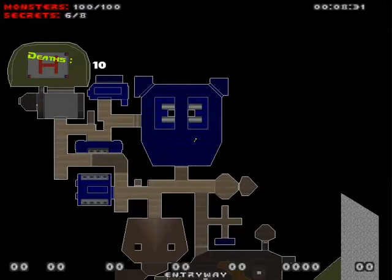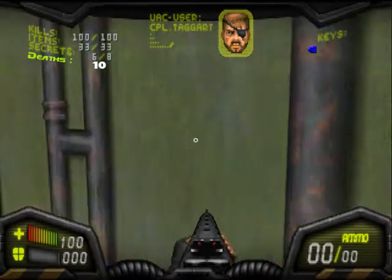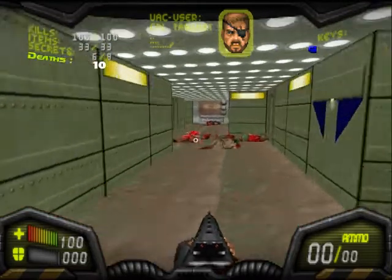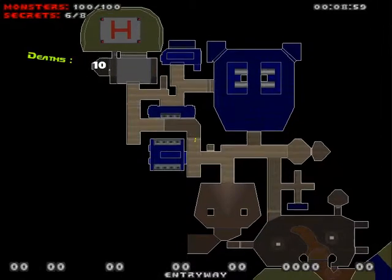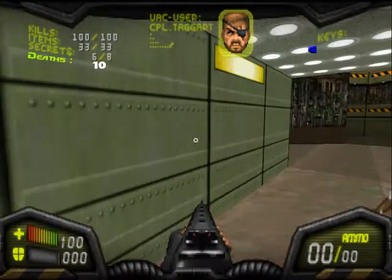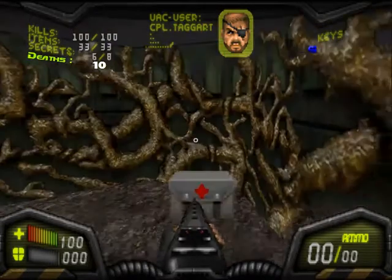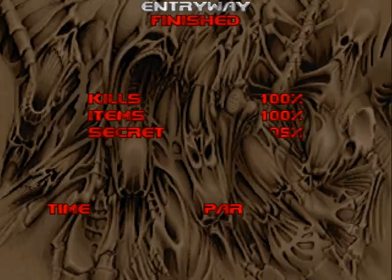I'm missing two secrets. I think one of those is in this hallway. No, I'm not worried about that one. I know there's another one around here somewhere — maybe it's here. For the life of me I do not remember where that other one is. I might put an annotation in editing about where they are. Par time was 30 seconds — I don't think we met that. We could safely say we did not meet that par time.